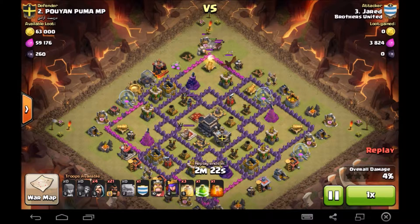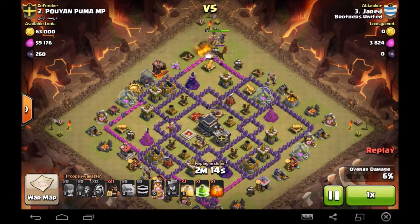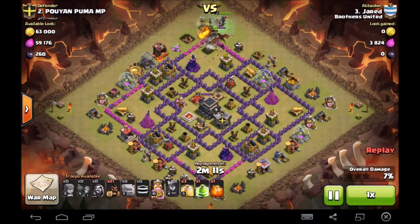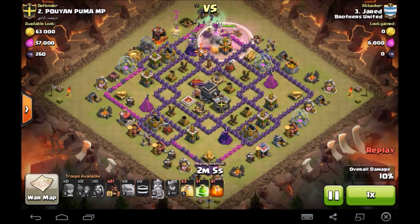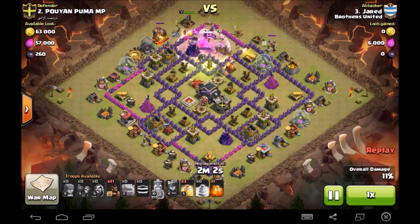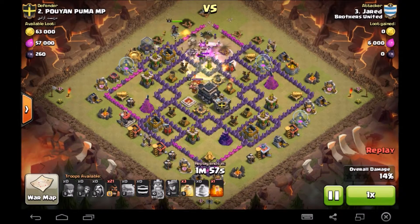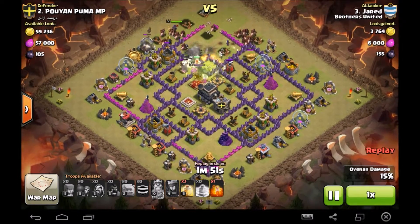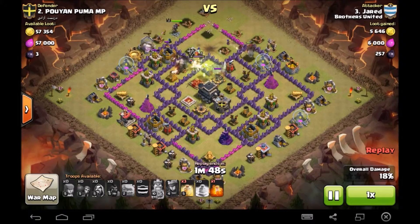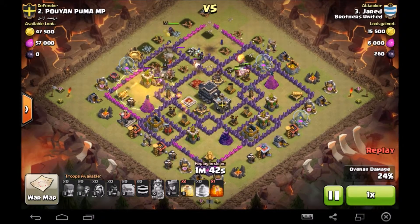In come the two golems, breaks into the compartment, golem tanking. In come the CC witches as well as the barb king and the archer queen — down goes the queen. Pops the bomb with the skellies, which is always handy. Raises his king, gets to jump into the middle. Queen still alive, king still alive, golem still alive. In come the hogs and the wall — they've got lots of protection from the tanking troops. Kind of guess where the bombs are going to be after the first compartment, so he's got one heal ready already.